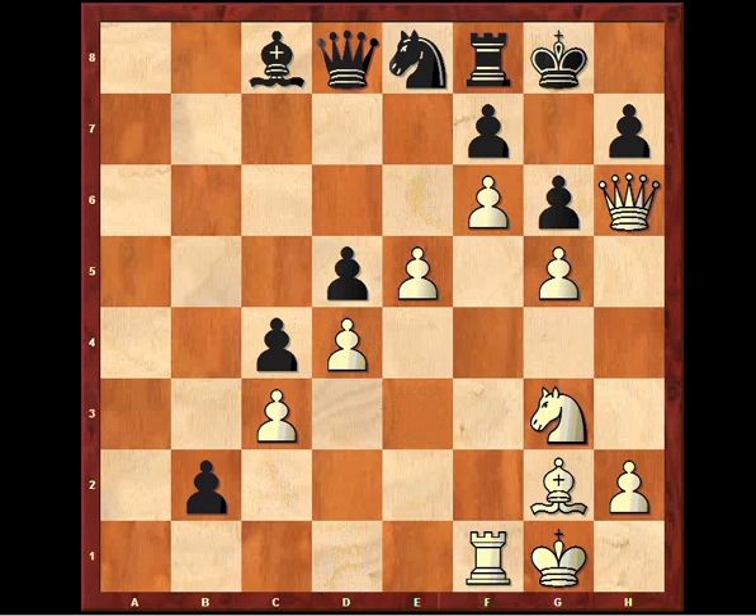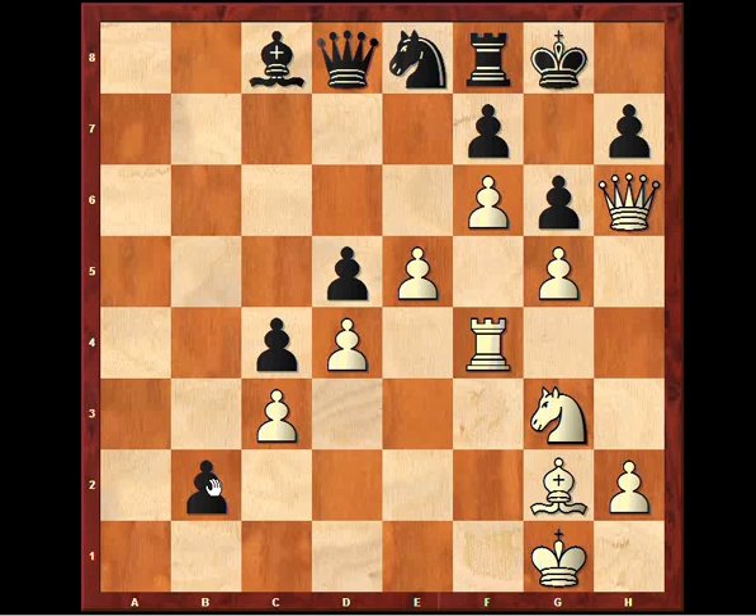And after this b2 move, rook f4 check, and knight f1 was played, allowing black to control the h4 square. And this is the position where Anand resigned to Carlsen, and this made Carlsen the leader by three points on game nine.